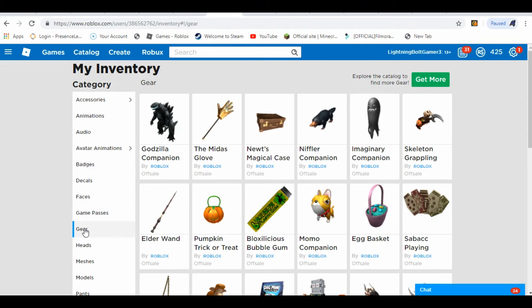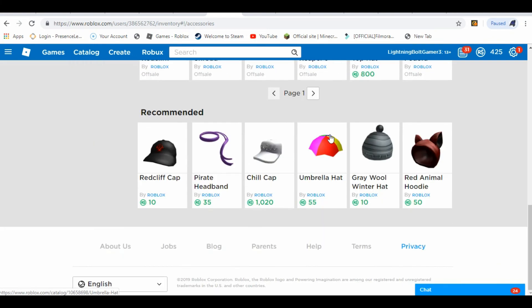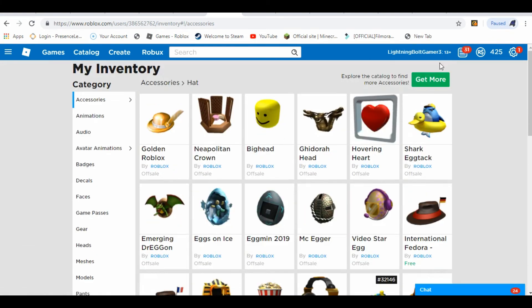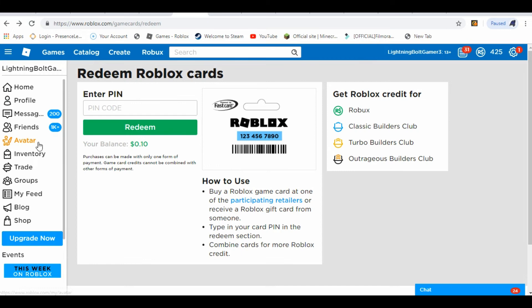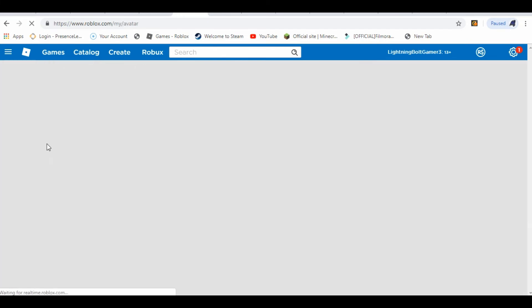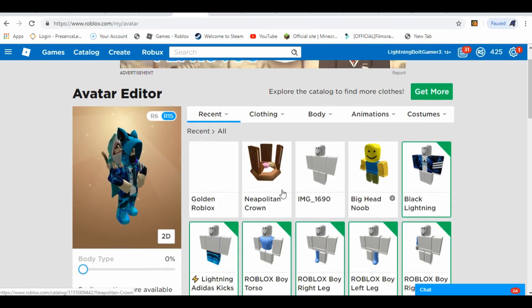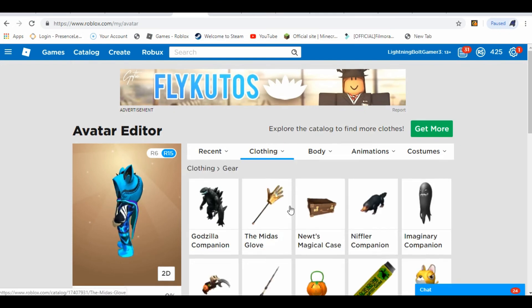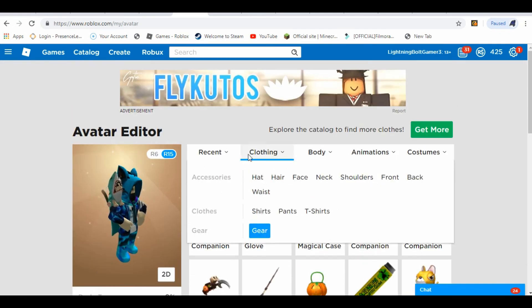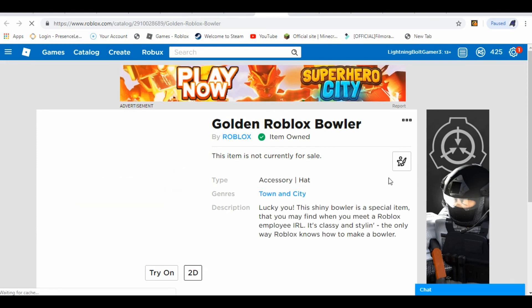Let's click on gear again — faces, gear, now. It says refresh maybe. Inventory and gear — nothing. Accessories — nothing again. I don't understand what the code is actually doing. It says the code works, so I have no idea what it actually did. It says redeem — scratch and redeem. Maybe I have to go here and see it. Yeah, I only got the golden Roblox item on. Gear — nothing, nothing of any sort. I don't know how many of these golden bowler hats I have — it doesn't tell me how much I have, or if I even have two or one.